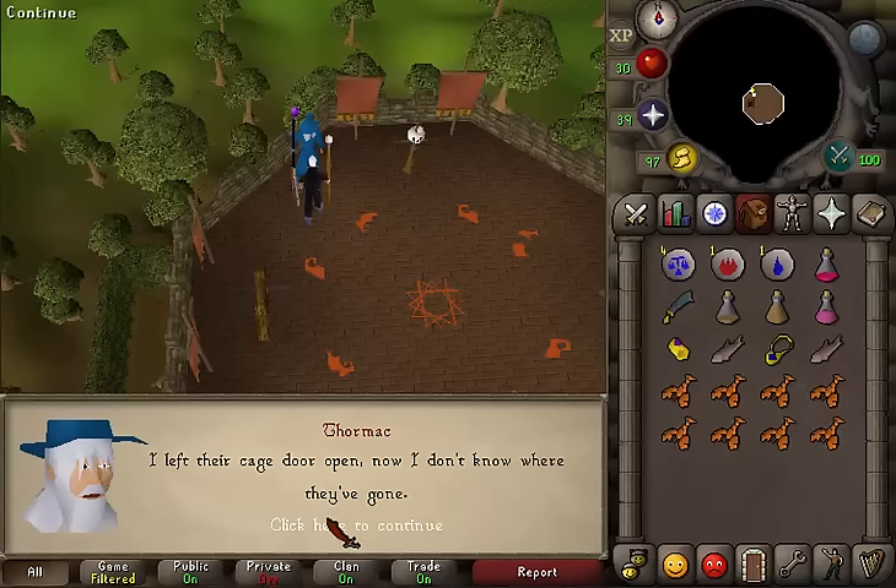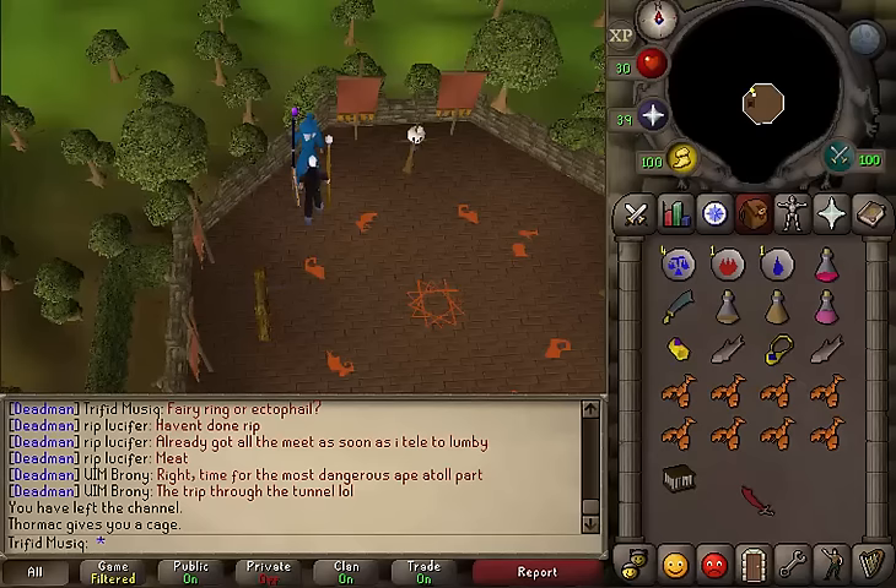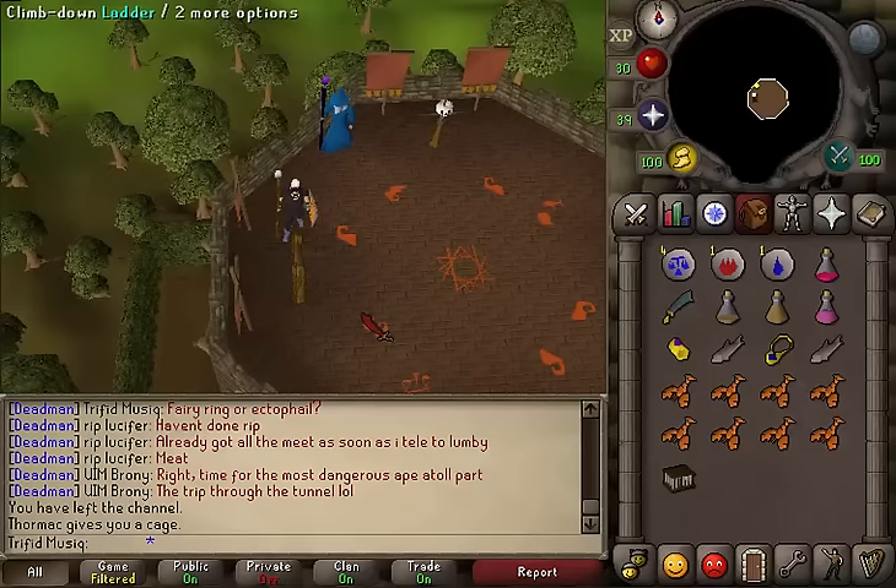Talk to him. Select the first option: 'What do you need assistance with?' Then select the first option: 'So how would I go catching them?' Then select the second option: 'Okay, I will do that.' And he will give you a Scorpion Cage.